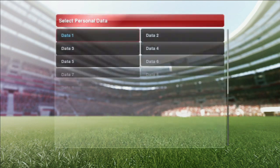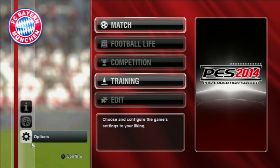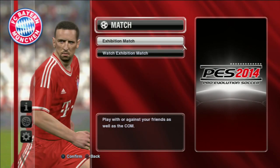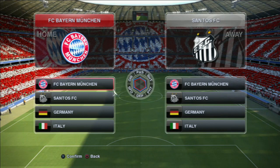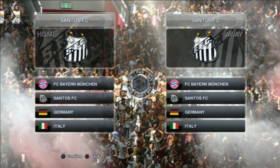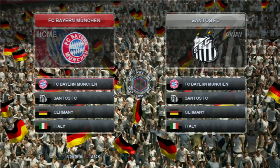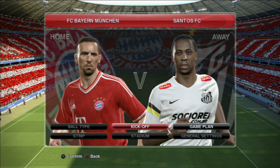Let's go back into the menu. This kind of highlights how clunky the menu is — not particularly great. But let's go into a match. Exhibition. Again, this is based on early code. This demo wasn't supposed to come out to the public yet. The proper demos are coming out on the 10th, 11th, and 12th in different regions on Xbox Live and PSN. But yeah, this is leaked code, it's a leaked demo so please be aware of that. I'm going to play as Bayern against Santos — the difficulty setting is set to Superstar, so it is quite difficult. Me talking and playing will make it even more difficult.